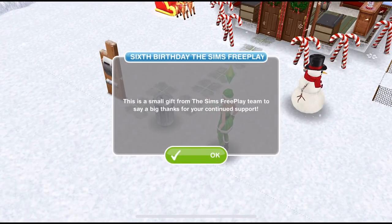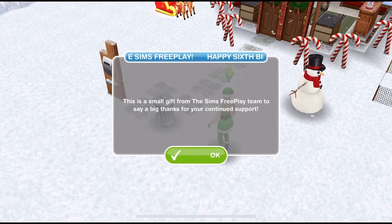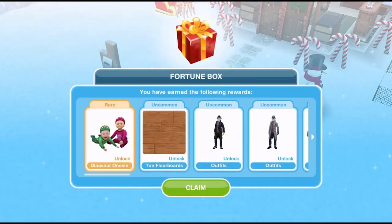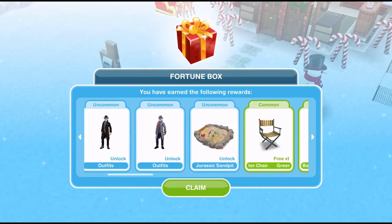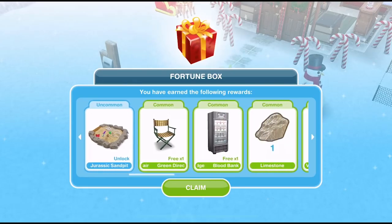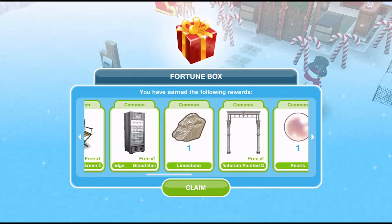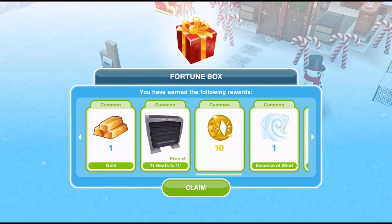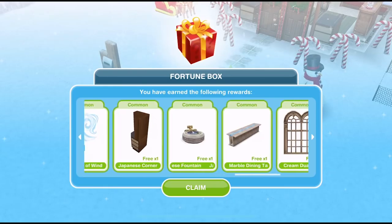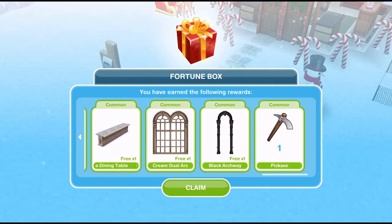This is a small gift from the Sims Free Play team to say a big thanks for your continued support. Happy 6th birthday, The Sims Free Play! Let's see what I get. This is much better than I thought it was going to be. We have a fortune box — we have earned the following rewards: a dinosaur onesie, some outfits, a Jurassic Sand Pit — I love the Jurassic Sand Pit — a few different common items, and I get 10 LPs!